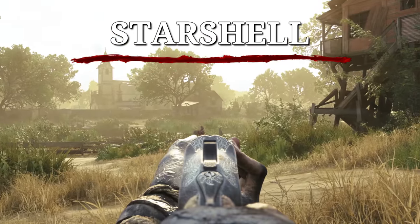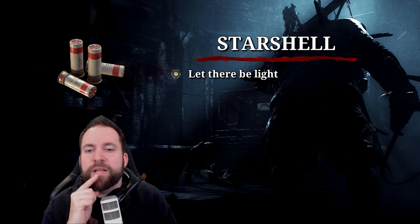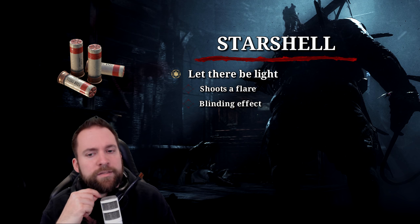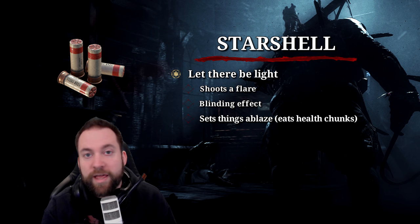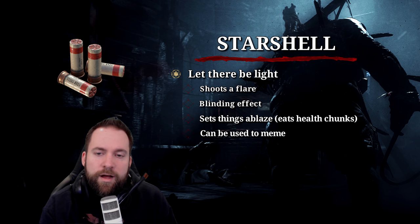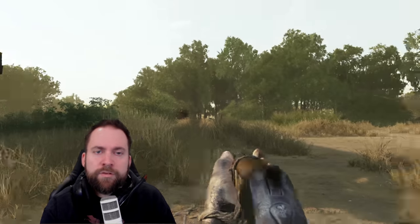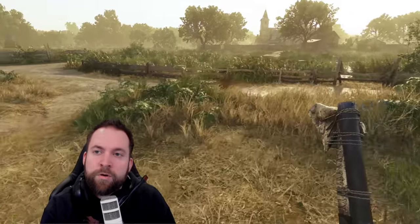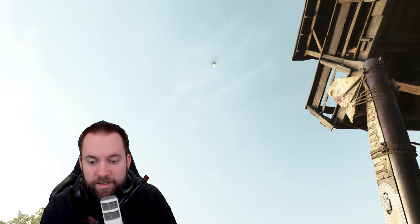The star shell fires a flare with a blinding effect when you're too close to it, especially at night or in dark areas. It sets things ablaze, causing 25 HP burn damage — same as a normal flare gun hit. It's very gimmicky, but the Romero can use it alongside normal buckshot since single-shot weapons can toggle ammo types. I can already picture a trio of Romeros running star shell rounds to flash and burn everyone to cinders.